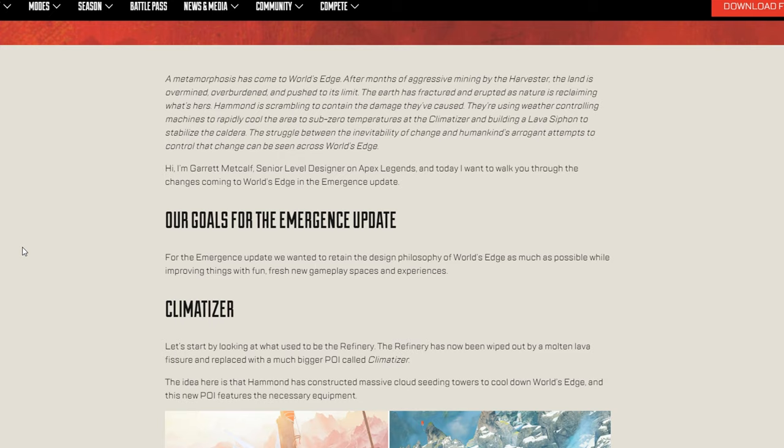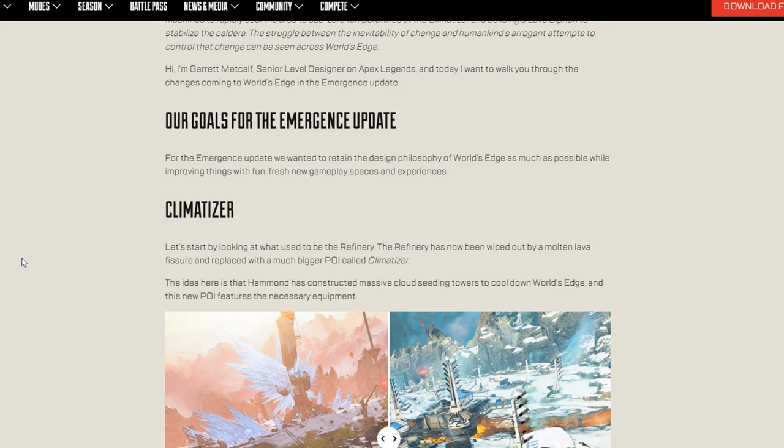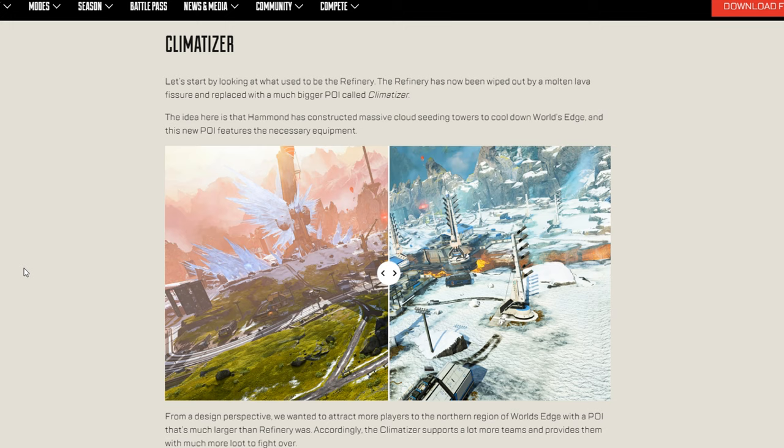In the gameplay trailer — I'll have the link down below — we saw some of the high level changes, but I really want to get into this and see what they changed in the map. Their goals with Seer are that he's all about metamorphosis, all about change. The biggest thing is they wanted to improve fun, new gameplay, and fresh experiences within World's Edge. It looks like they have a new POI where Refinery used to be — Refinery has been wiped out by molten lava and replaced with a bigger POI called Climatizer.